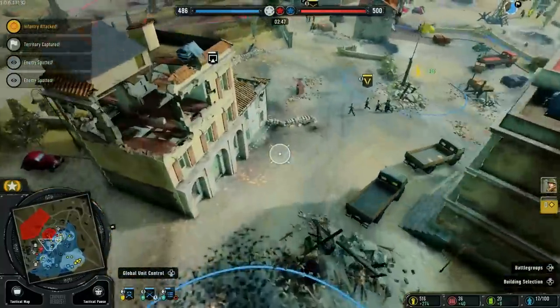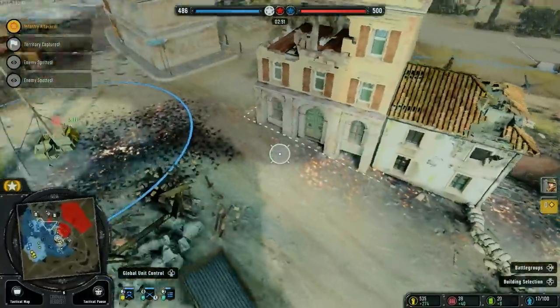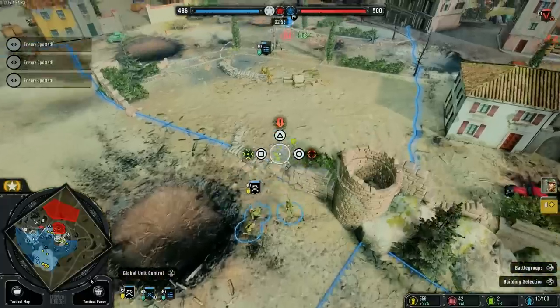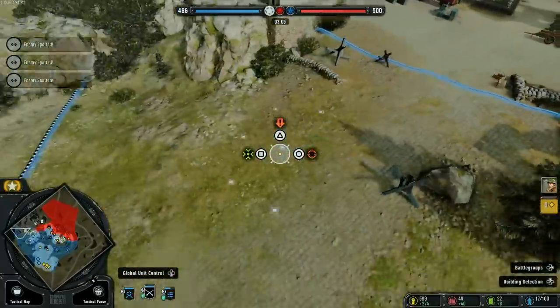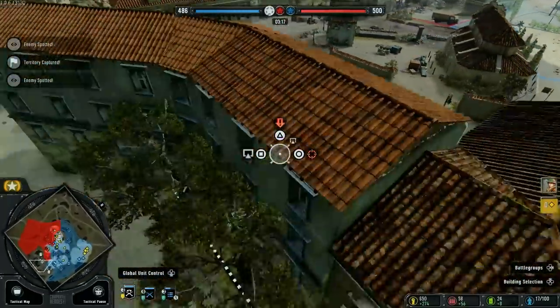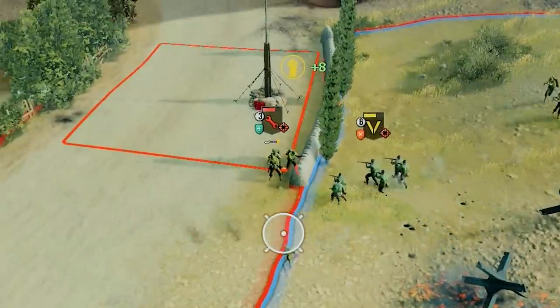I hear another battle happening — skirmishes are breaking out everywhere. We're already down on points; we have 500 tickets and we need to keep getting them. Let's get the rifleman squad moving in and keep this whole flank. We're going to try to capture this point and push our scouts up to the front. Their engineers have flamethrowers — that's bad.